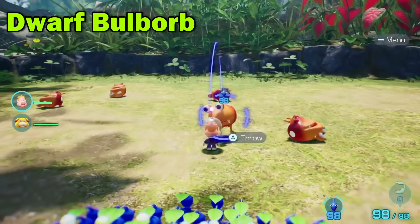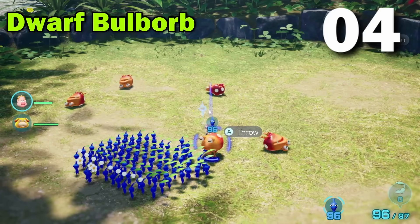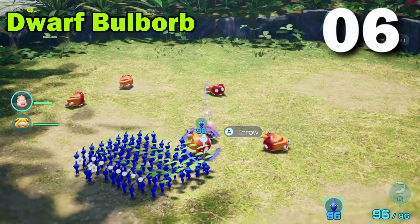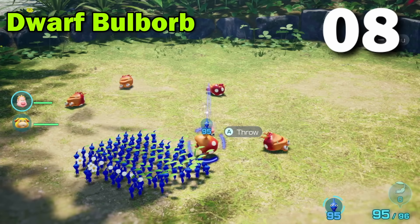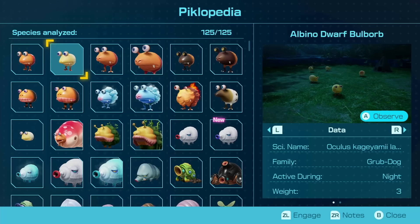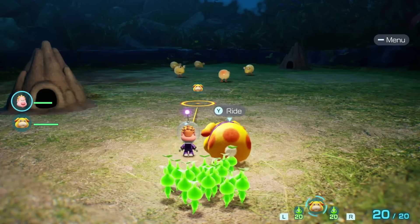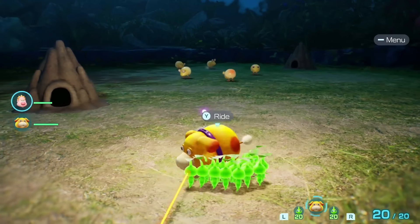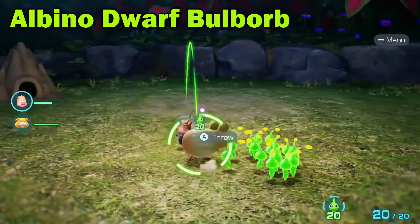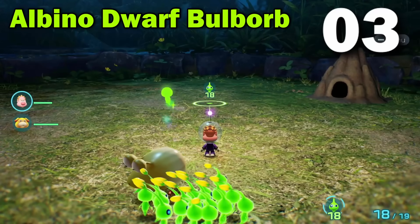Engage! Alright, respectable. One Pikmin per munch. Not the hungriest. The Albino Dwarf Ball Borb is only active at night, so we must use Glow Pikmin for this test, and we're only allowed 20, but this doesn't impact the results. Seems to be just like a regular Ball Borb, just Albino.